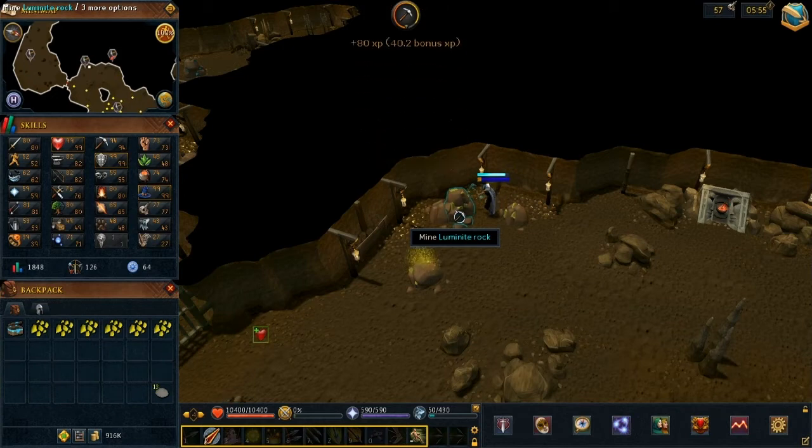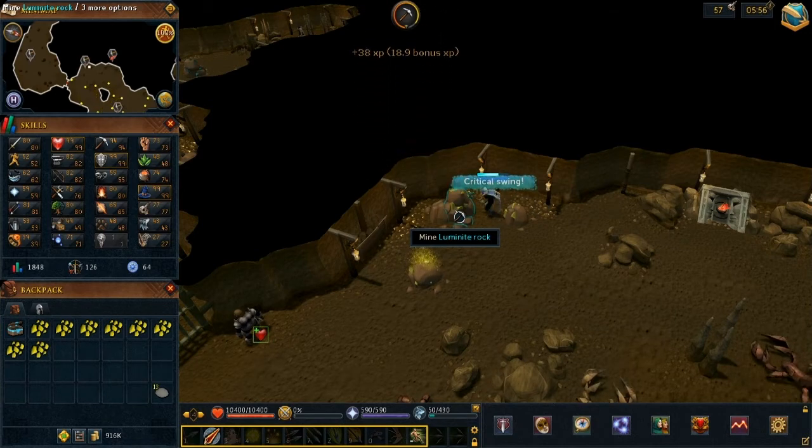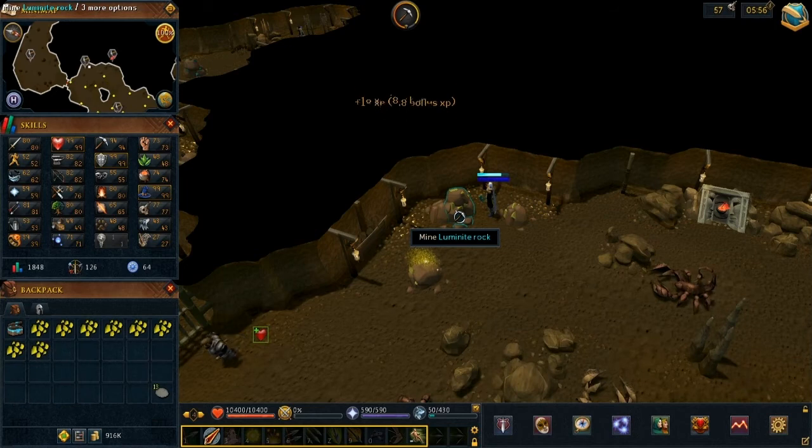But if you can get 10 inventories in an hour, you'd be making 1.4 mil. And if you're getting like 8 inventories in an hour, you'd be making 1.1 mil. So on average, you're making about a mil an hour.